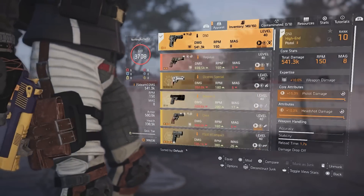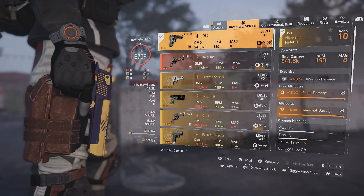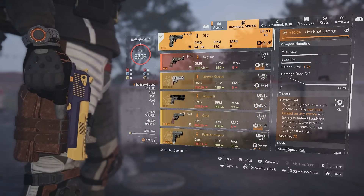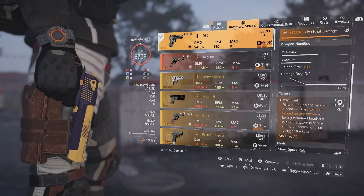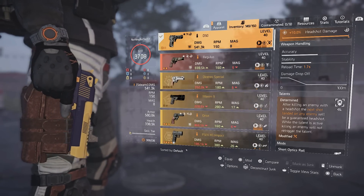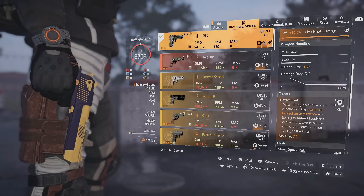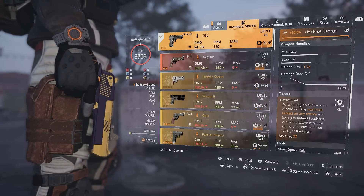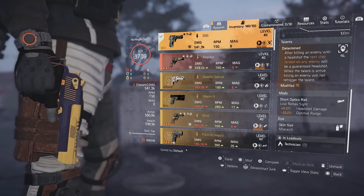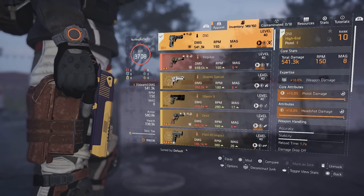For the build, our primary is going to be the Desert Eagle — the D50. We have pistol damage and headshot damage on it, and then we have Determined. What Determined does: after killing an enemy with a headshot, the next shot landing on an enemy will be a guaranteed headshot. While this talent is active, killing an enemy will not re-trigger the talent. We also have five percent headshot damage on the scope.